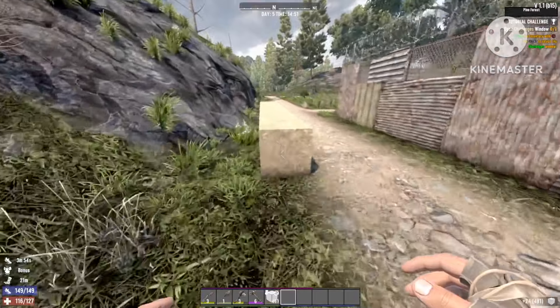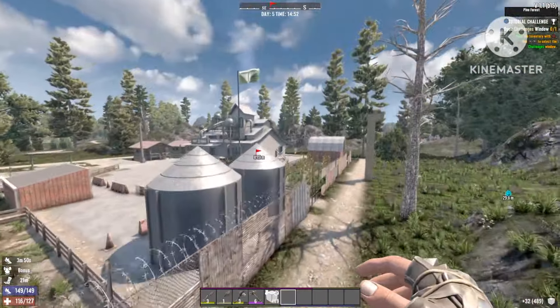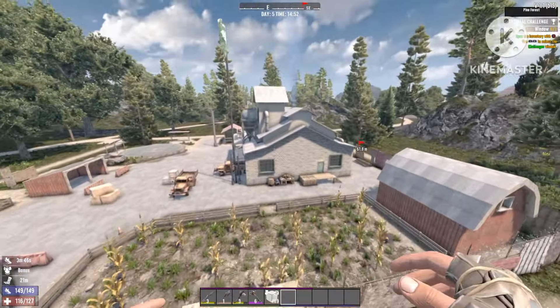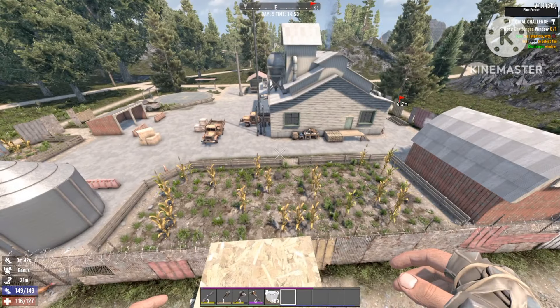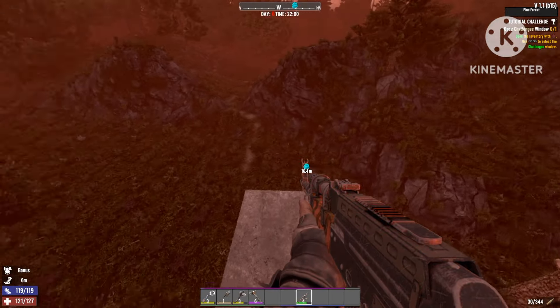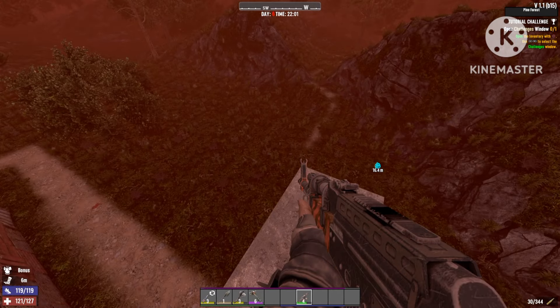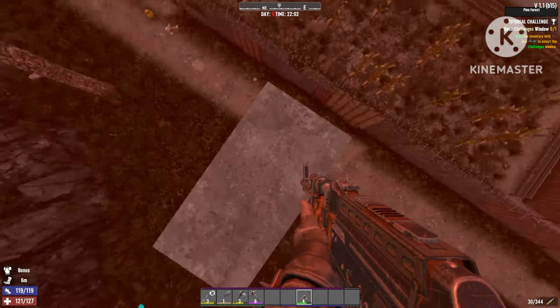After you've done that, you're gonna go ahead and pick up all the blocks that you dropped — we picked up 32 blocks. Now you're gonna turn this into concrete, or you can use only this material as well, it doesn't really matter. As soon as you've done that, I just tested it out again today and it will work 100%.